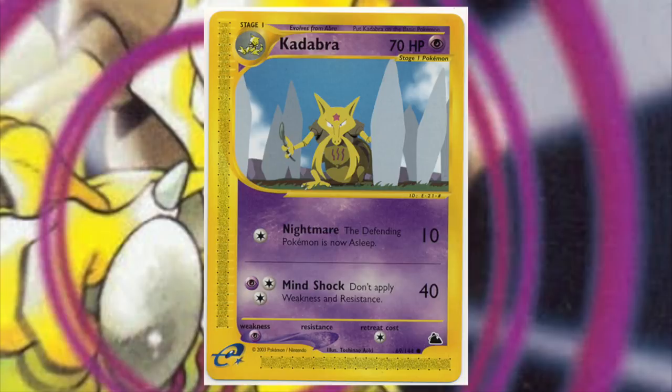When printed in Sky Ridge, Kadabra got to keep that 70 HP with some pretty decent attacks. Nothing spectacular, but automatically putting your opponent to sleep is a great effect even for 1 energy, and 40 damage off of 3 energy is pretty good in itself. But this is the last Kadabra card ever printed — there are only 6 Kadabra cards, and it just so happens to appear in the very last set ever distributed by Wizards of the Coast.